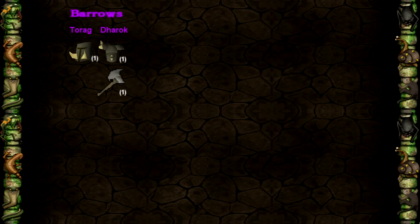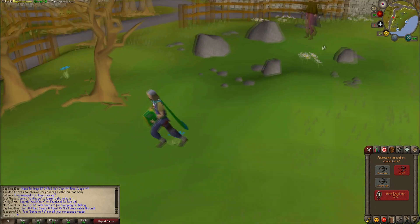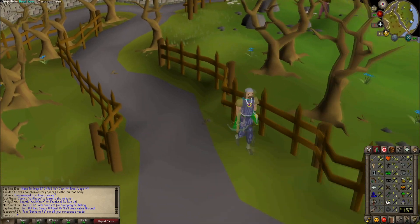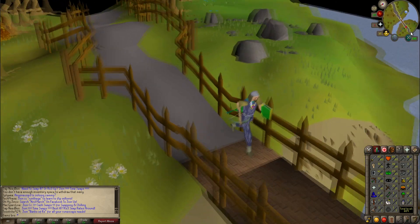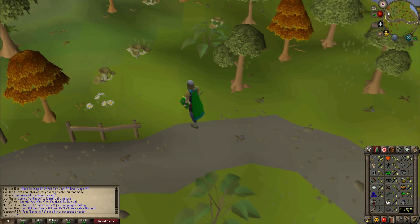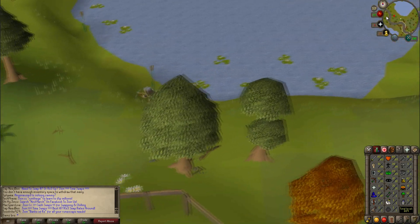What you're looking at right now is something I will start using in each old-school progression video I make in the future, as long as I'm going to kill bosses. Essentially it's a slide showing the collection of boss drops I've got so far and how many of each. As the old-school progression videos go further, this will start getting more crowded with items. For now, I have received one Torak's helm, one Dharok's platebody, and one Dharok's axe. That's it for this series — I hope all of you who watched it did enjoy it. I will kick off a new old-school series very soon, and it will for sure be road to some other boss with an equal structure to this series. If you did enjoy this, please leave a like, and if you want to see future old-school series, make sure to subscribe. Thank you all for watching, and see you in my next video.